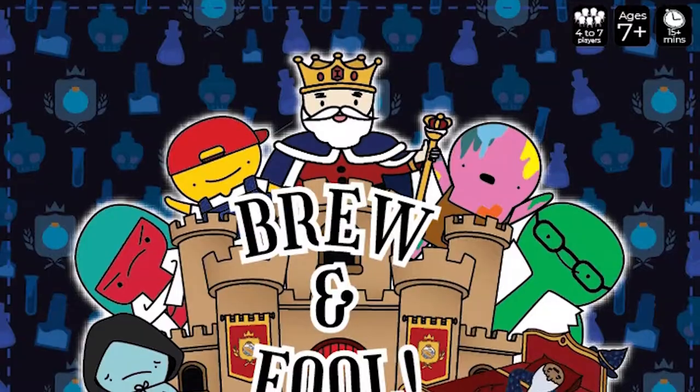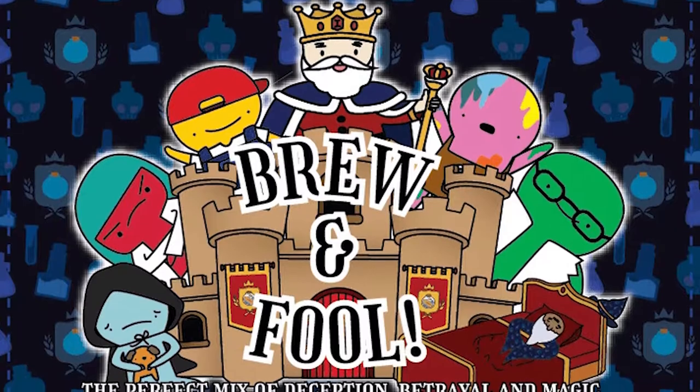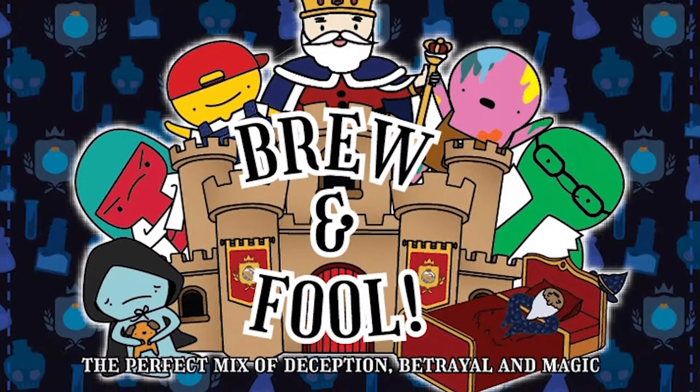Hello everyone and welcome back to another Unfiltered Gamer card game review. Today up on the tabletop we have Brew and Fool. Brew and Fool is a card game set in a fantasy world where players are competing to help save the dying Grand Alchemist by brewing a fancy potion and competing to become the next Grand Alchemist for the king. It plays four to seven players, takes about 15 to 30 minutes, and is for ages seven and up.